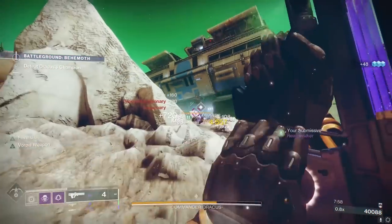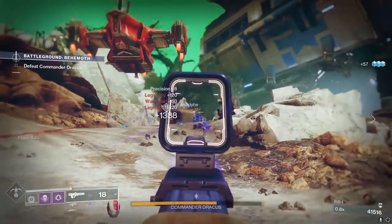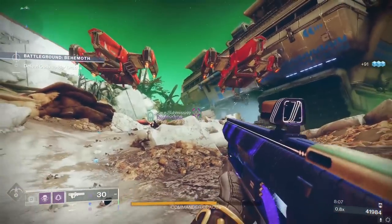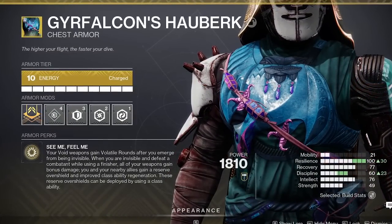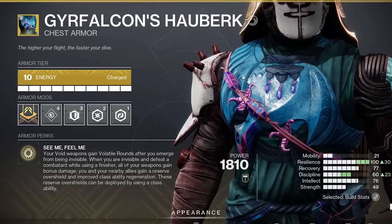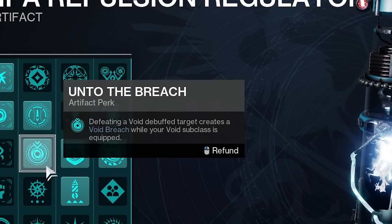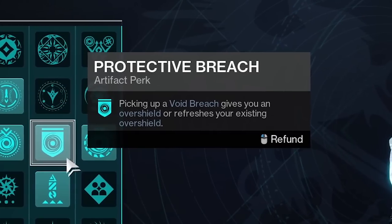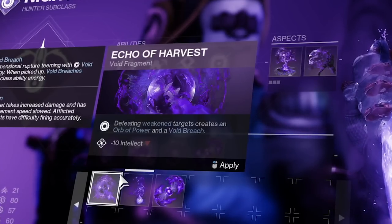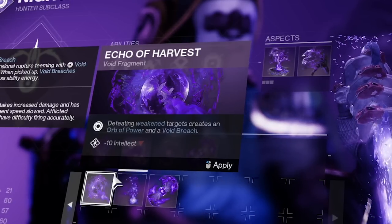For those who haven't used the newly buffed Graviton and are trying to figure out a quick build — I got you. These won't be omega in-depth, but this should be more than enough to get you going: one quick build for each class. Hunters, my easy street recommendation is the Gyrfalcon. After emerging from being invis, your void weapons now have volatile rounds for free. Because you can go invis so frequently with a well-built hunter, proccing Unto the Breach from your artifact is going to be like taking candy from a no-armed baby, which will then let you reap the benefits from Protective Breach and Supernova. And because Supernova creates a large weakening pulse, you can also turn on Echo of Harvest if you want even more orbs of power and more void breaches.